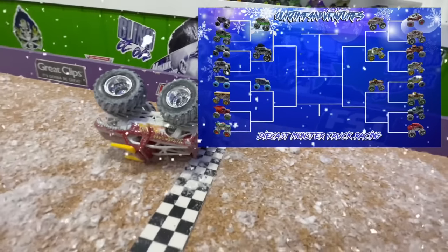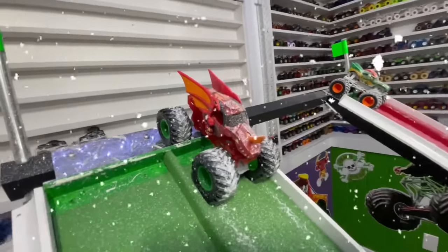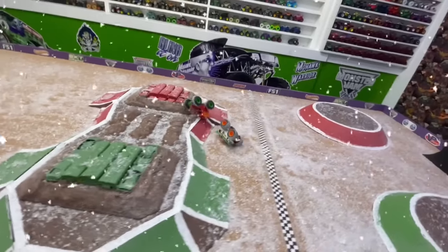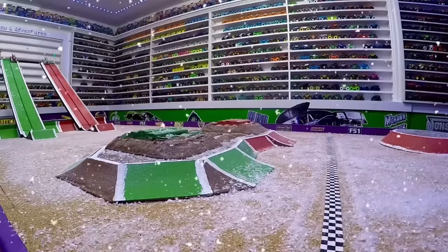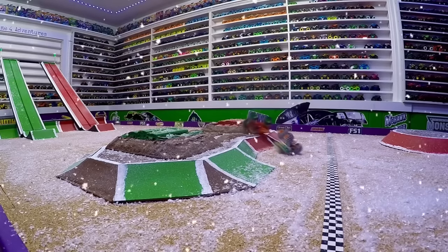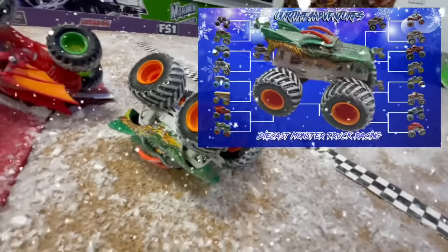That is now five trucks for Hot Wheels moving on and only one for Spin Master. For this pair, we have Spin Master Bakugan racing out of the green lane taking on Hot Wheels Dragon in the red lane. Dragon pulling away coming into the jump — big air. Bakugan starting to come over to the red side of the track, huge crash. It's Hot Wheels Dragon going the furthest for the win. In the Battle of the Dragons, the Bakugan Dragonoid from Spin Master gets slain by the Hot Wheels Dragon, and Dragon is moving into the next round.